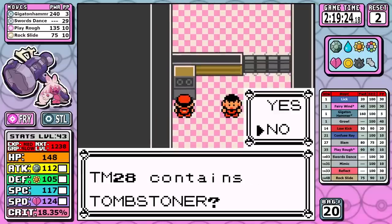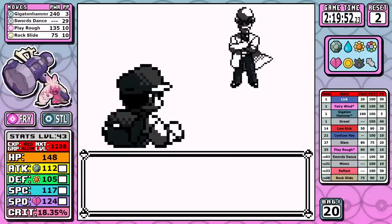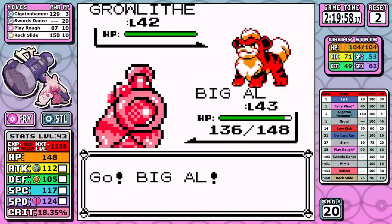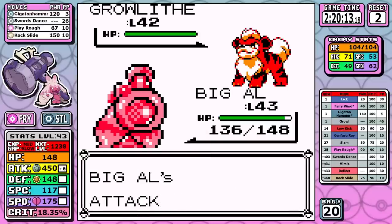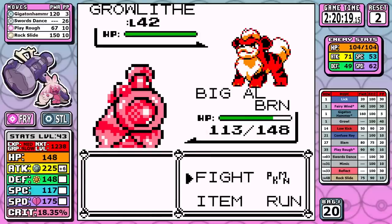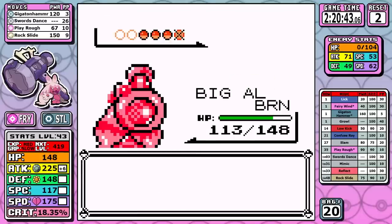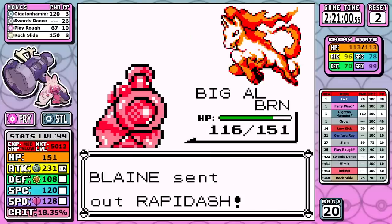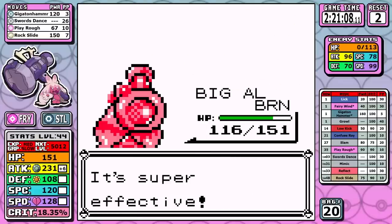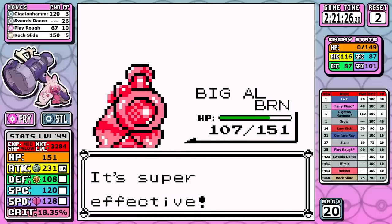Let's see if one of Tinkaton's weaknesses can finally give her some problems with Blaine. People familiar with solo runs probably know the answer is an emphatic no. I set up every single Swords Dance I can, but I do get burned by an Ember. Normally, burn is a death sentence to physical attackers since it halves attack — but with the Swords Dance boost, I can not only offset the burn, I can still get a sizable attack boost after that. This allows me to sweep the fight with super effective Rock Slide, and just like that we're moving on to the last gym.